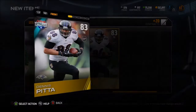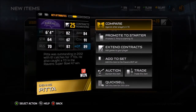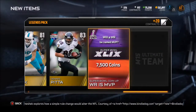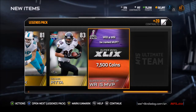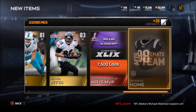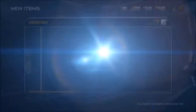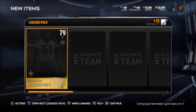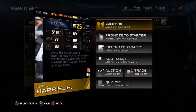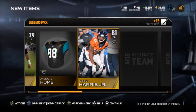Road to the playoffs Dennis Pitta - 89 catch in traffic, 91 catch, pretty good. Kind of slow at 82 speed, I thought Pitta was faster than that. Wide receiver MVP coin-up - I doubt that's gonna happen in the Super Bowl. Patriots home uniforms - nice to get those, I think I might have already had them. Jonathan Goodwin - nice center. Jaguar home uniforms. Chris Harris Jr. - 89 speed, nice, but 81 overall, not a great version of him.